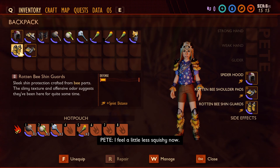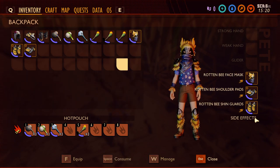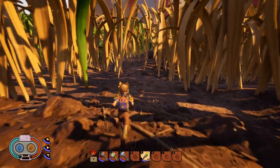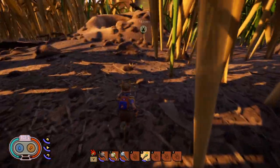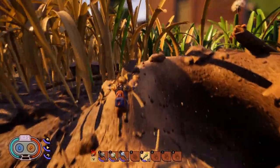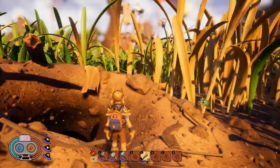Once you have it, this is what it looks like. It doesn't have any set bonus currently. If you take a look at the individual pieces, they give you sprint distance so you can sprint further while using less stamina when sprinting.